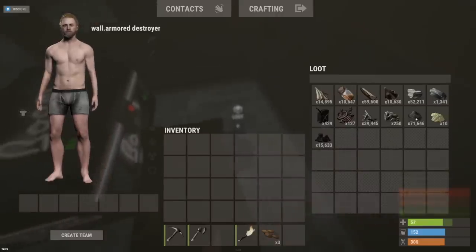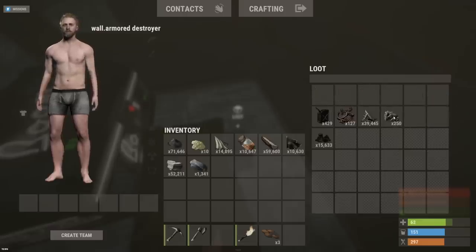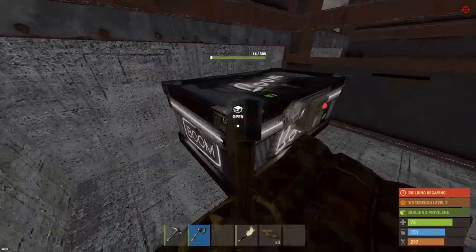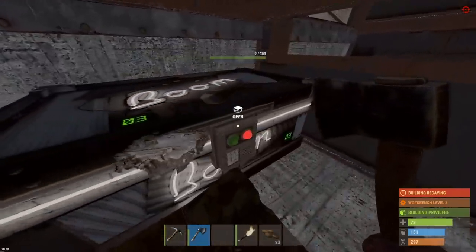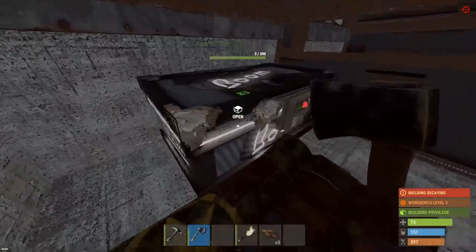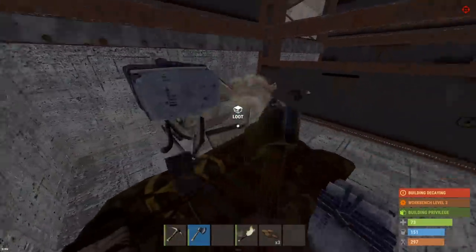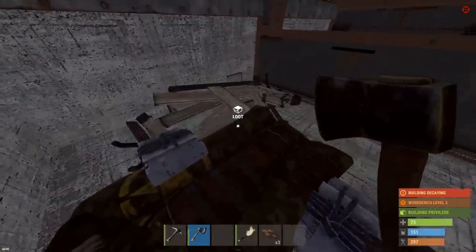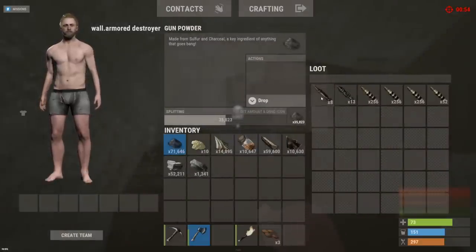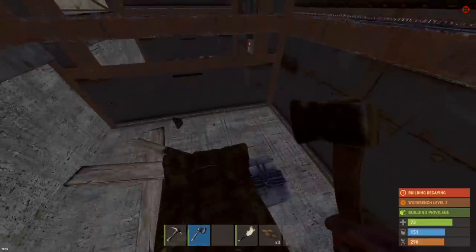Yes dude, that's a jackpot! 72,000 gunpowder, 72 C4 we can craft up if we get enough tech trash. And this is probably going to be the rocket and C4 box. I'm expecting this thing to be overflowed with rockets - probably see some rockets spitting out here. No overflow - eight rockets. So they have all their stuff in GP, didn't craft much boom with it though.